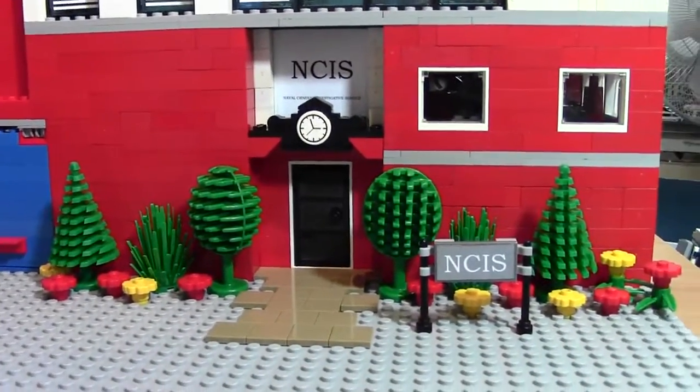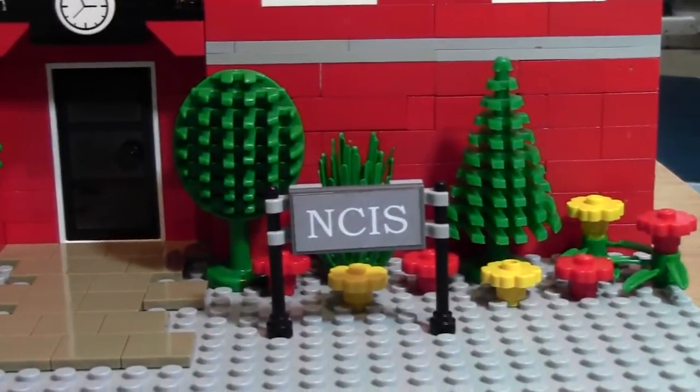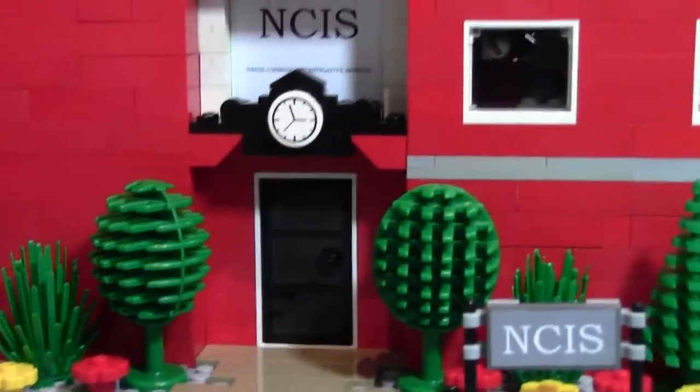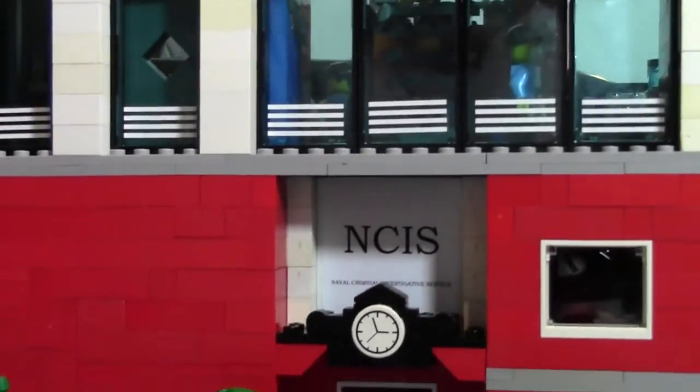Here's the front — it looks quite similar to theirs on TV. It's got their sign here, some greenery, shrubs, and flowers. I had to add that somewhere. And there are windows, a sign that says NCIS, a clock, and big windows — stuff like that.